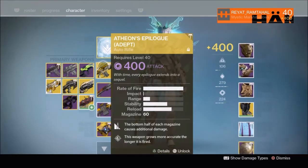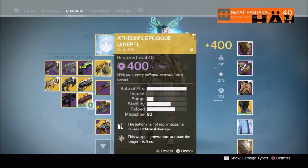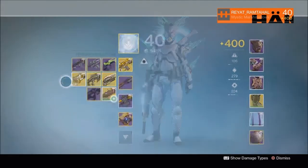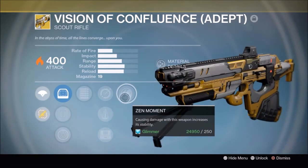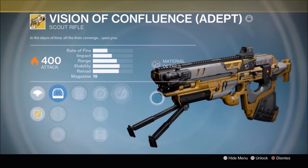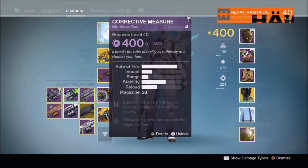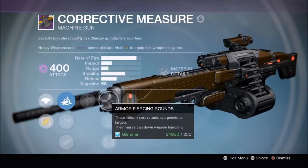The drops for my Titan were an Atheon's Epilogue. I upgraded this one and used it to complete the challenge before I got the Legendary. This is my Vision. I didn't get any secondaries, and then I got a Heavy Corrective Measure.